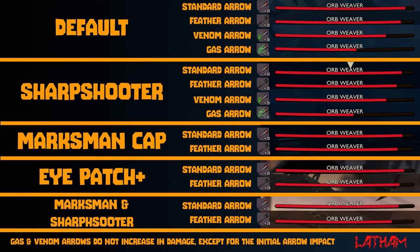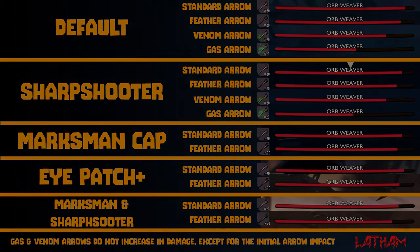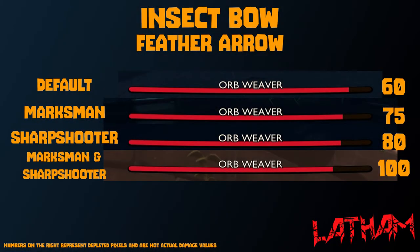Now if we equip the marksman cap and the sharpshooter mutation, we can see an even higher damage, so we do know that they stack. But it appears they do have diminishing returns. When we compare just the feather arrows, we can see a bit more of the difference. Counting the missing pixels: 60 for default, 75 for marksman, 80 for sharpshooter, and 100 for marksman and sharpshooter combined — which translates into a 25, 30, and 40 percent damage increase.